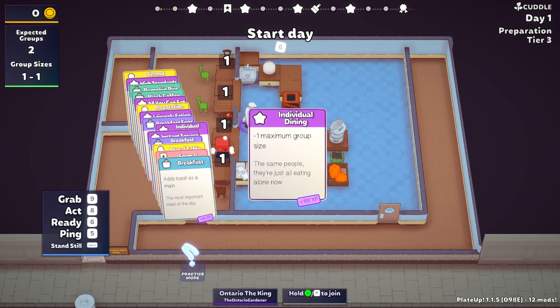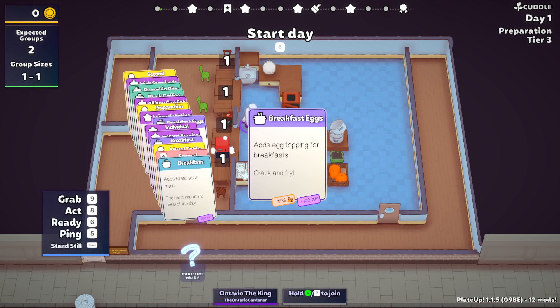We have Individuals, a great card for this. If we didn't have Individuals we'd likely have one group, maybe one to two people. Now we're guaranteed to only have two people. Breakfast Eggs — again, pretty easy. All these things are going to be cooking and we only have the oven, so getting a hob ASAP, even a regular hob, will be beneficial for us.